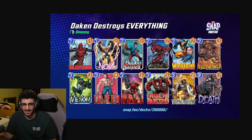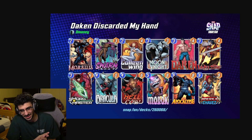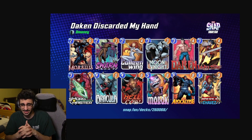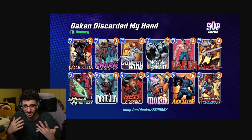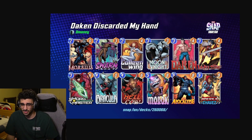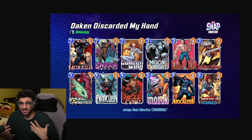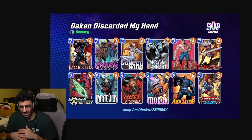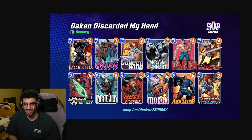It's just a classic destroy deck with Dakin — he destroys everything. Next up is a discard deck with Dakin, basically a classic Apocalypse discard. I usually run Gambit in this list instead of Moon Knight, but since there are going to be a lot of destroy players, Moon Knight felt better. There's also going to be a lot of Killmonger, so I took out Sunspot and went for a heavy discard package with Dakin.